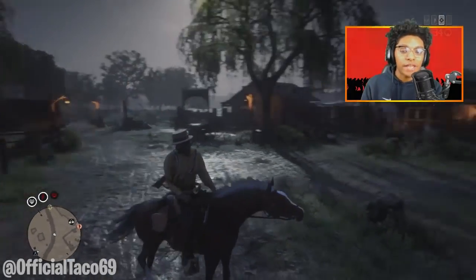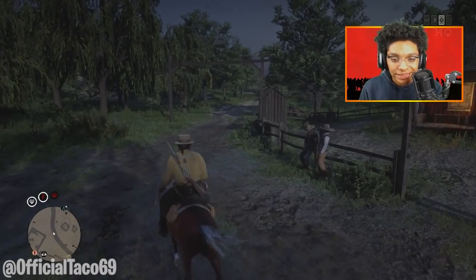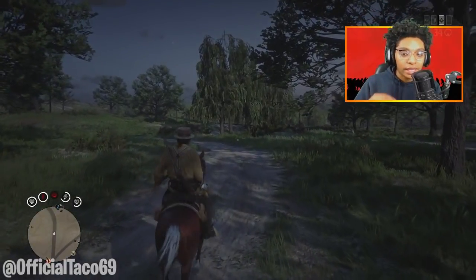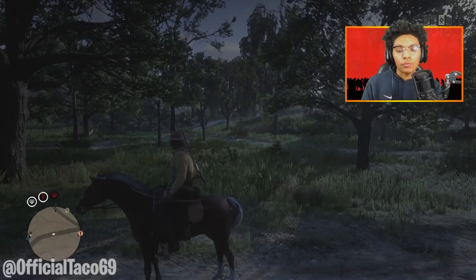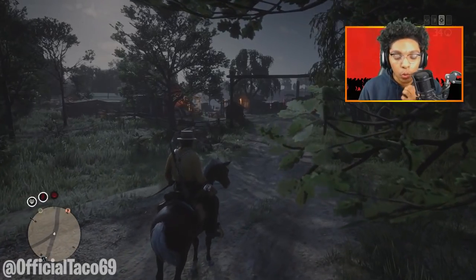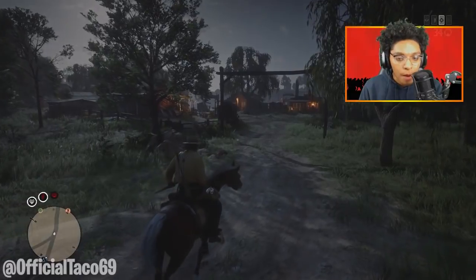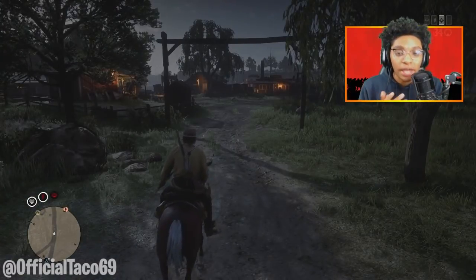What you want to do is basically kill all these guys from your horse, and then once you guys kill them all, all you want to do is just ride away a certain distance, come back, and everybody should have respawned by now. Just repeat the same method over and over again until you guys hit 499 kills from your horse. For the second award, which is to get 99 headshots with a bow and arrow, just come here, farm up your bow and arrow kills, and you should be good after that.